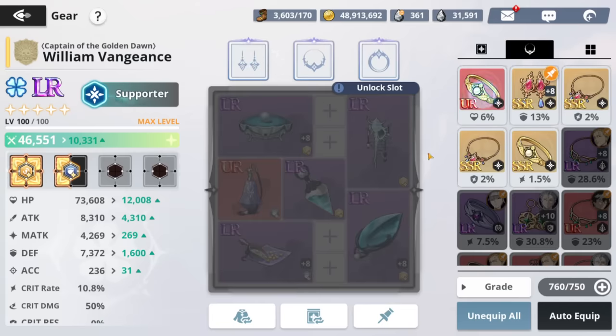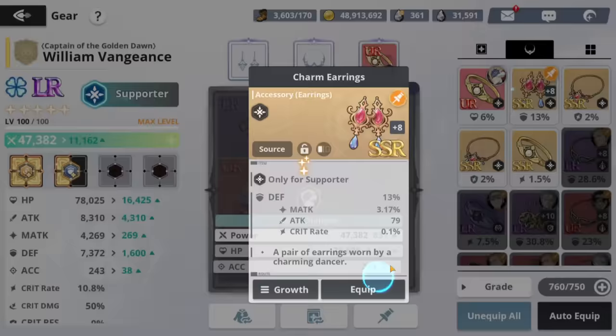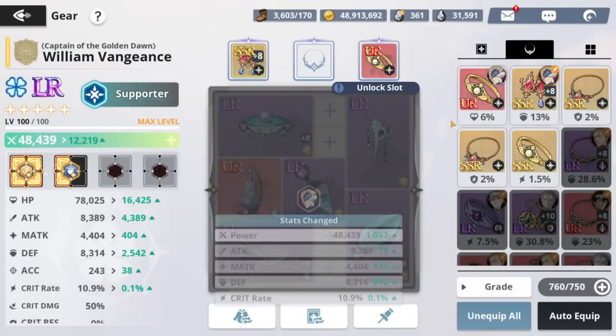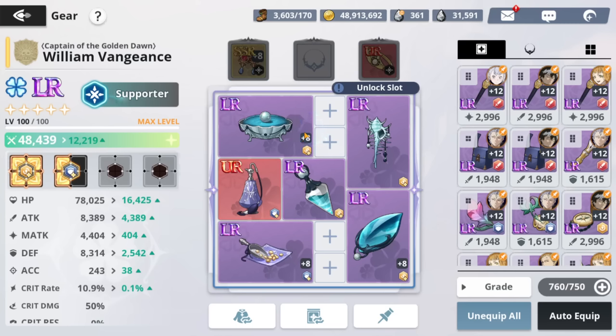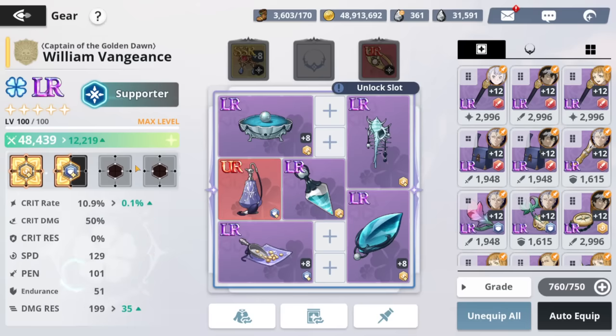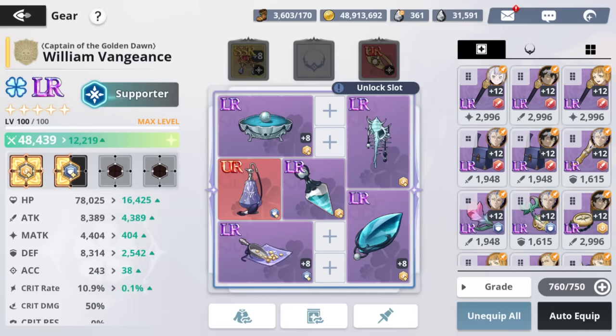Now as for the accessories, going for defense, defense, HP is the best. If you put crit rate it doesn't really matter, but it's going for as defensive as you can while keeping in mind that HP and defense are probably the best ones to go for. Crit res is not a bad idea at all either.